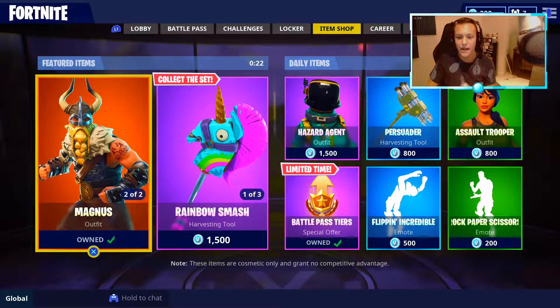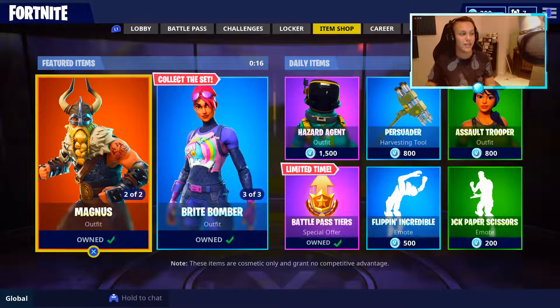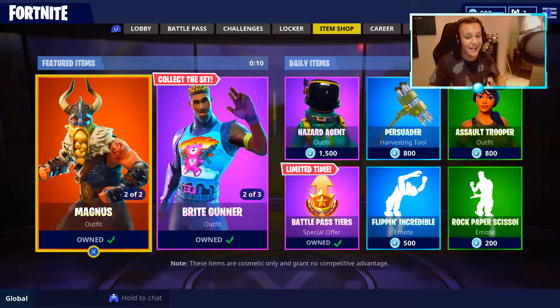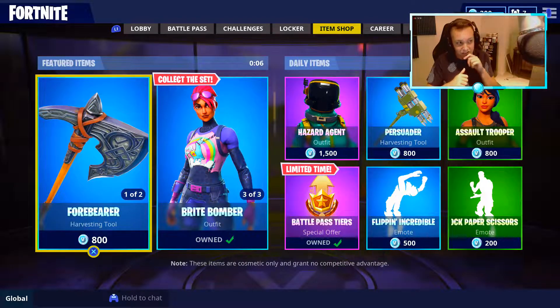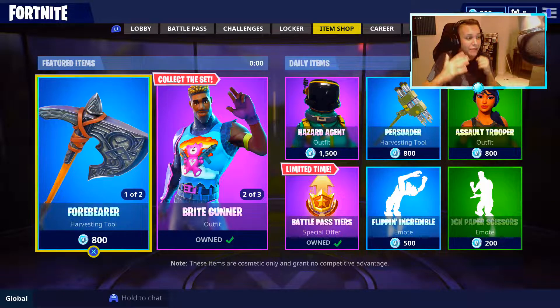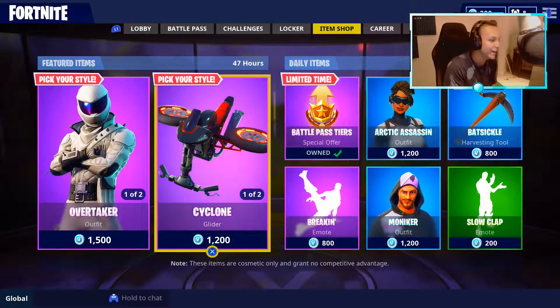Yo what's good YouTube, welcome back to a brand new Fortnite video! Today we are doing a little bit of skin gameplay — new skins are dropping today. It is Thursday, the item shop updates in 10 seconds. Let's see what we get. About five seconds left, I don't know what it's gonna be, I think it's going to be the biker skins — and it is! There we go.